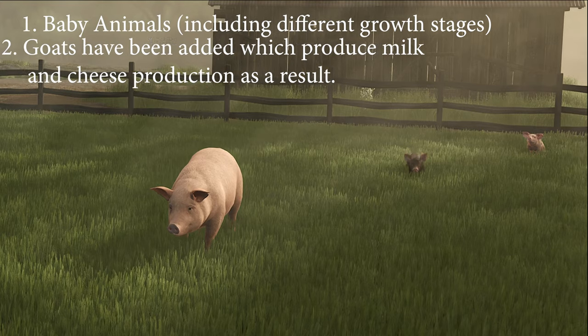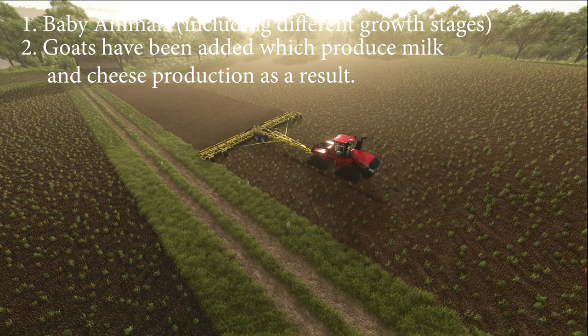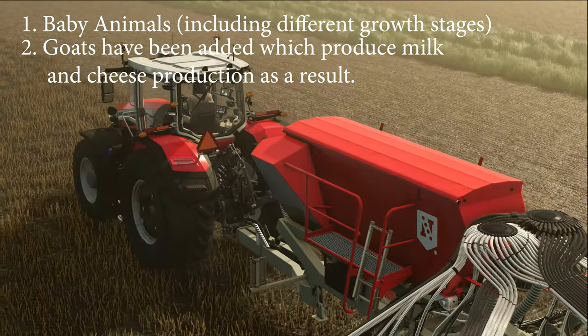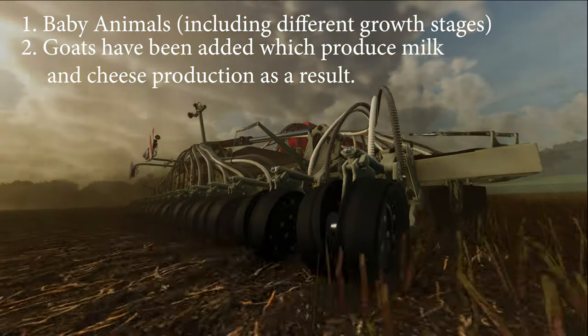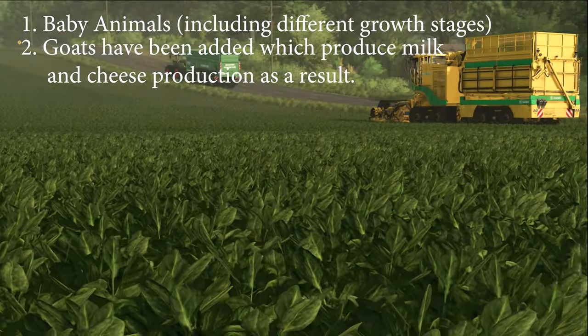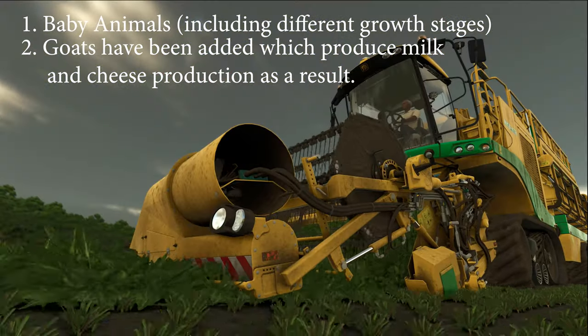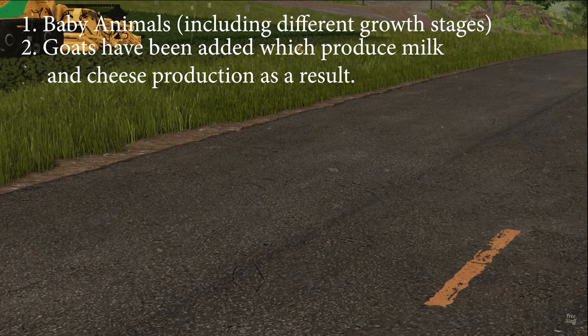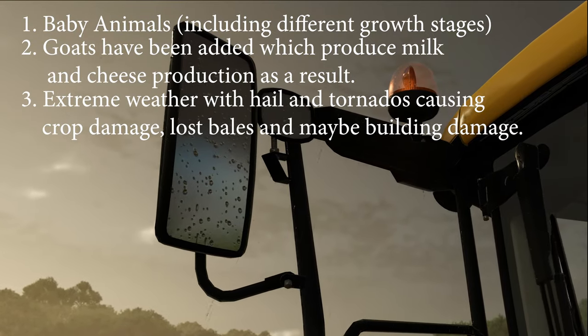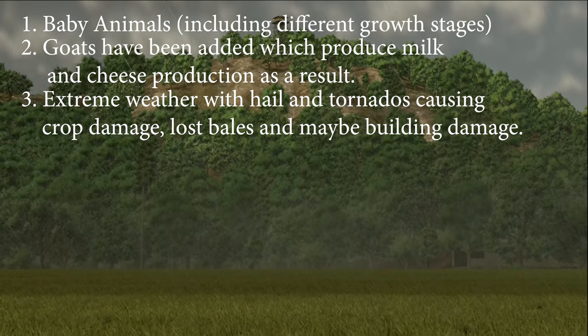Goats have been added to the base game — a popular custom animal previously added to select mod maps. We'll see adult and presumably young goats in the new game, as well as water buffalo, which were previously announced. Goats will be used for their milk and new productions to produce cheese.